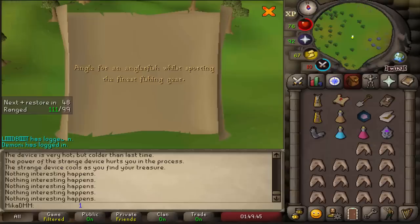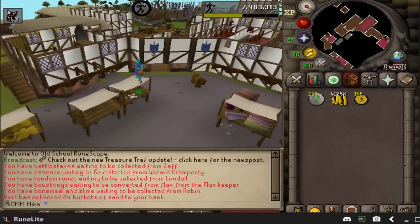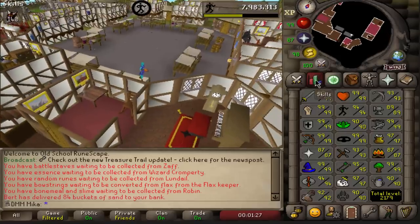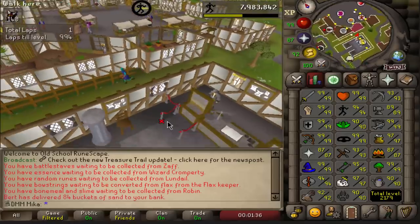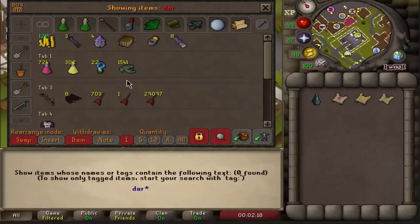I don't have the Angler outfit on this account. How long does it take to get it? I think it's pretty bad — like one of the longest grinds. I feel like I have to do it though. 10 hours? Since we encountered that obstacle where I need to get full Angler, luckily we do have an Iron Man and I'm pretty sure this Iron Man has some clue scrolls in the bank. So we're going to continue the content but on a different account.